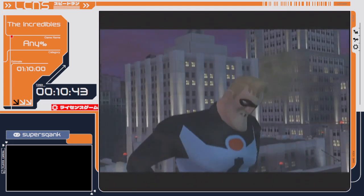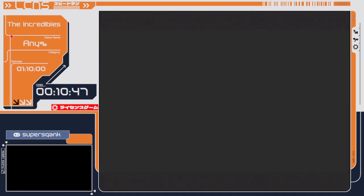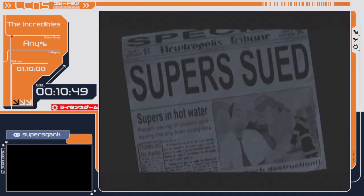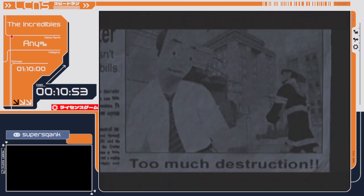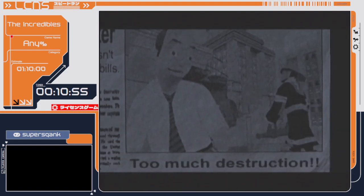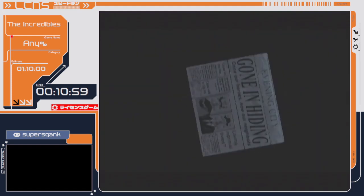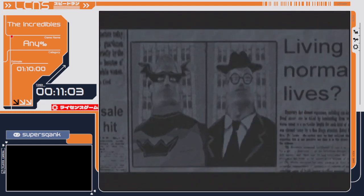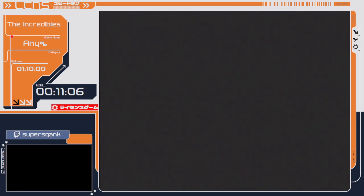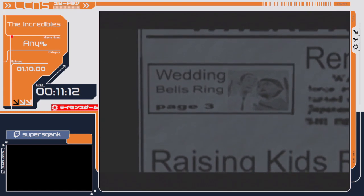We're going to be greeted with more cutscenes. Luckily the next level, Apartment Inferno, while it does have unskippable cutscenes, is a very short level. It does have a neat little skip I'll get into. This just very quickly catches you up with the 15 year time gap from the movie — it's very condensed in this game, but it's there.